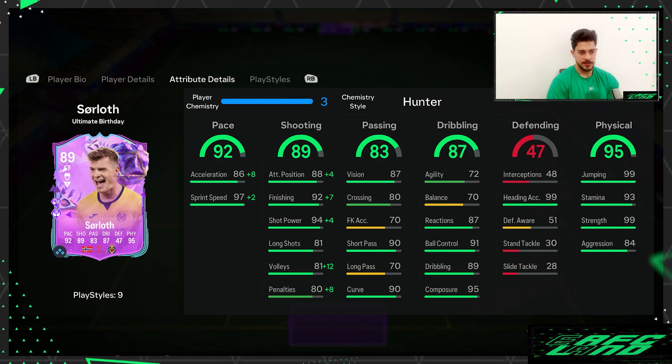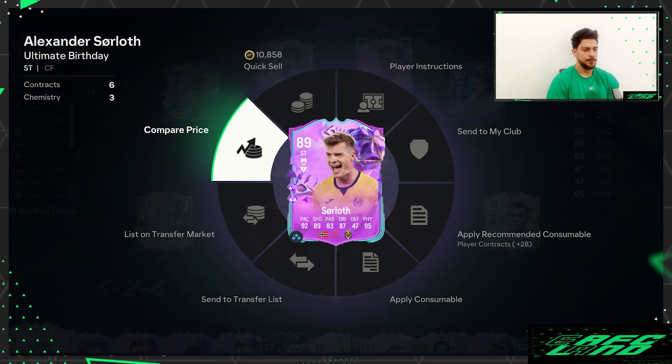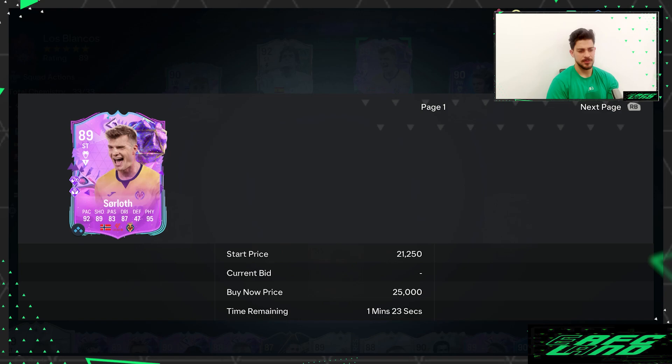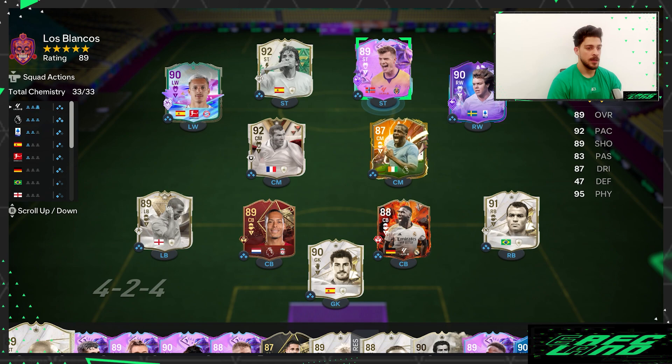The stats and playstyles are all great. He's not even that expensive — around 25k to 23k on the transfer market. It's crazy how the transfer market works — you get incredible cards for 20k to 30k, and he's definitely one of them. If you guys don't have him, just use him — don't throw him into an SBC.